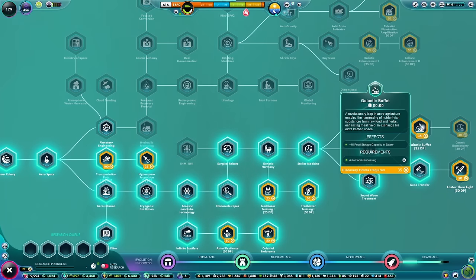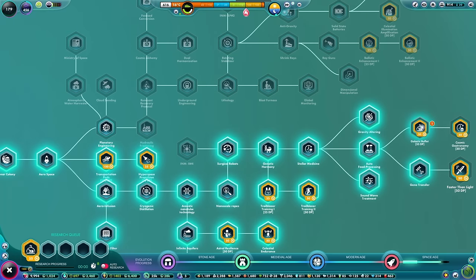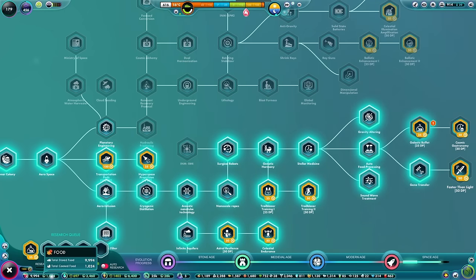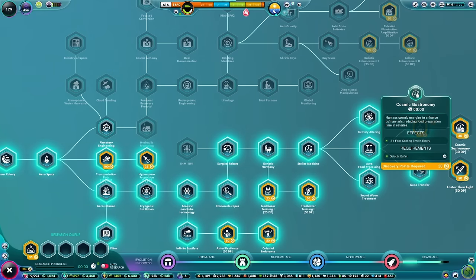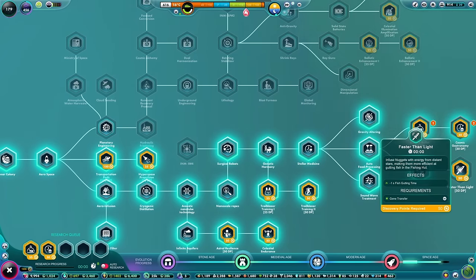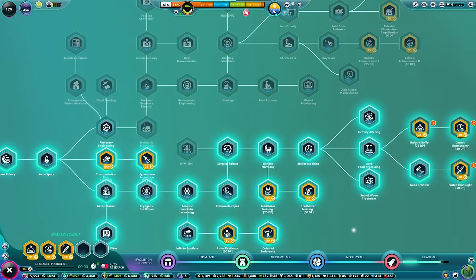We do have three things we can invest discovery points into. We'll get Galactic Buffet - plus 15 food storage capacity in the eateries, which is no bad thing. Then we'll get Cosmic Gastronomy, minus three seconds food cooking time in the eateries. Our cooked meals should increase a great deal and raw food should come down. Then Faster Than Light - infuse nuggets with energy from distant stars, making them more efficient at gutting fish in the fishing hut. That is very, very particular and specific energy.